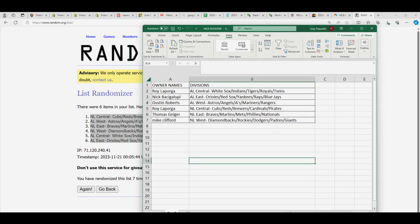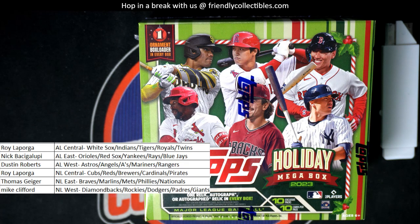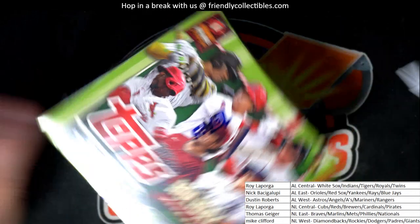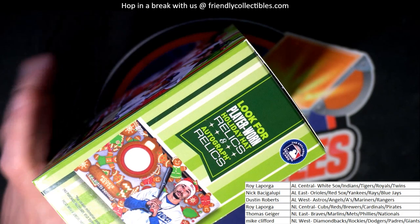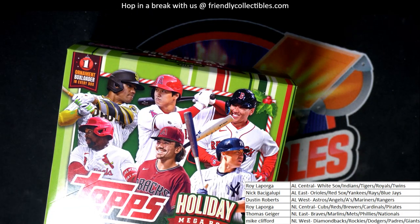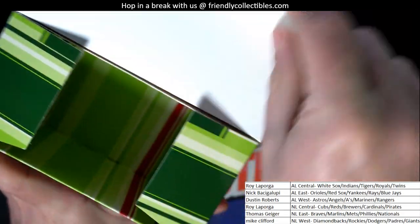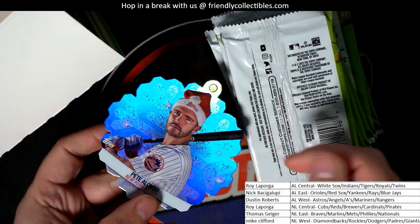I just went ahead and put it in alphabetical order by the division name. Let's rock! Oh, we got a Pete Alonzo ornament — special ornament insert.